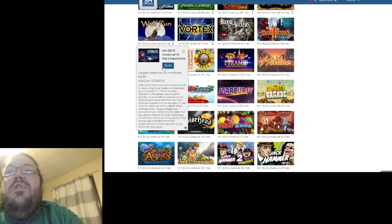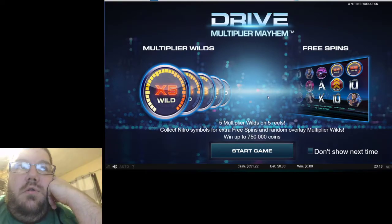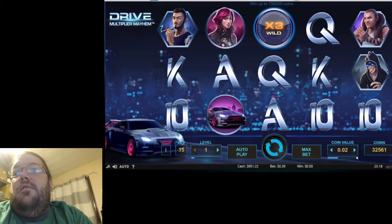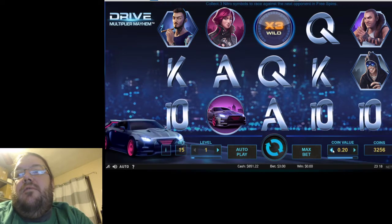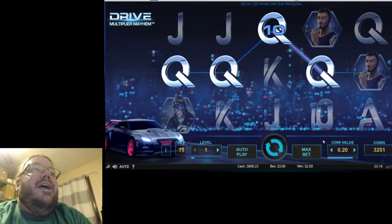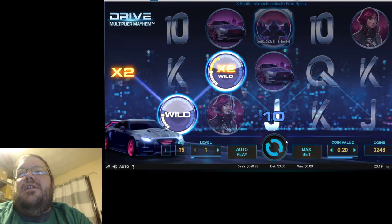Tried Hotline, tried Guns and Roses — I haven't tried Drive yet. Let's go up to twenty cents, three-dollar spin. You're looking for scatter scatter scatter. There are wilds — 2x, 3x, 4x, and 5x — and they add together as multipliers. We got a 1x and a 2x together for two dollars, but it didn't line up right — the scatter actually blocked us.